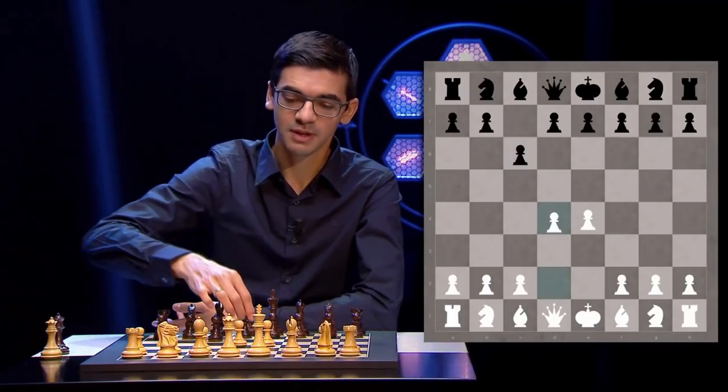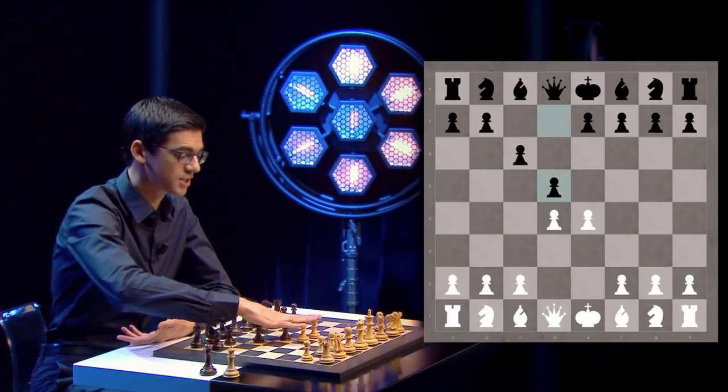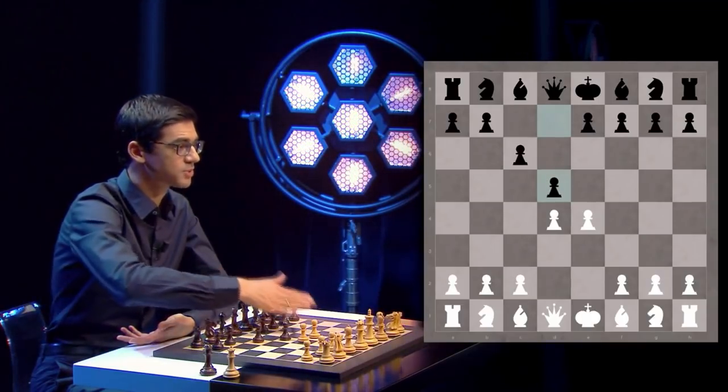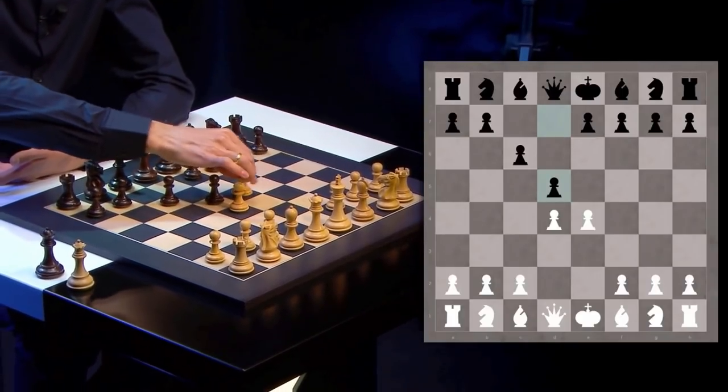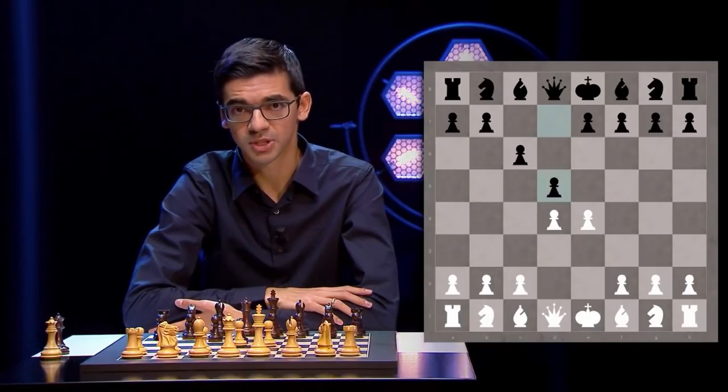After d4, d5 we get the starting position. As we can see, Black is fighting for the center and his bishop is still open. At the same time he lacks a little bit of space, which is the case in the advanced variation with the move e5. But first let's look at all the options for White.